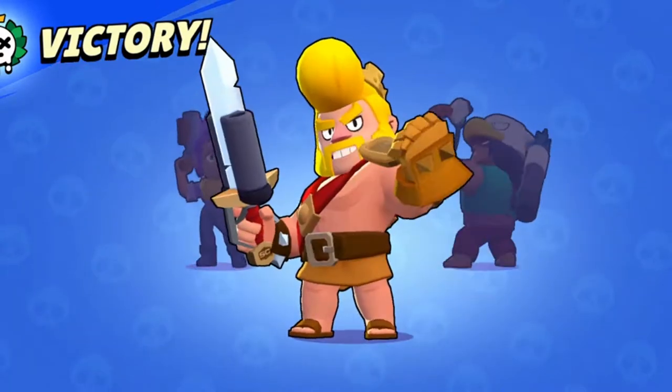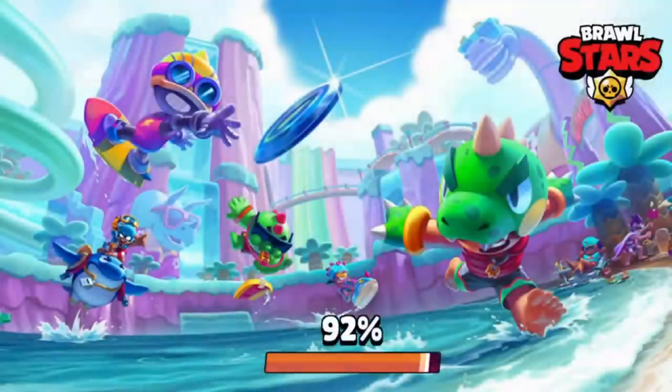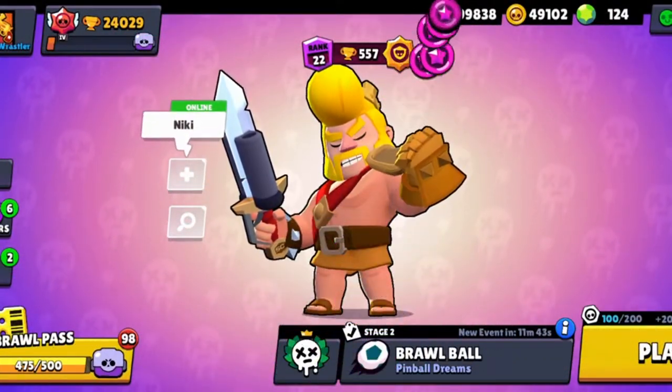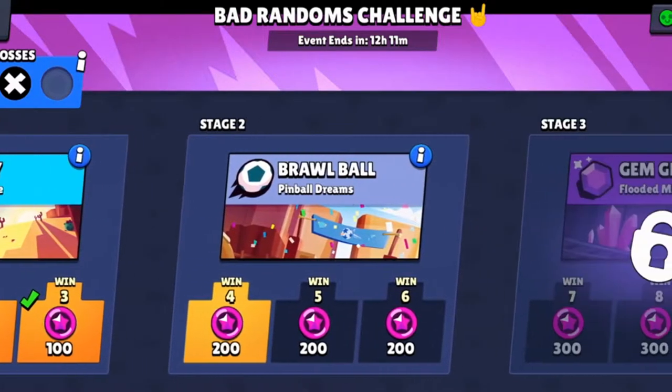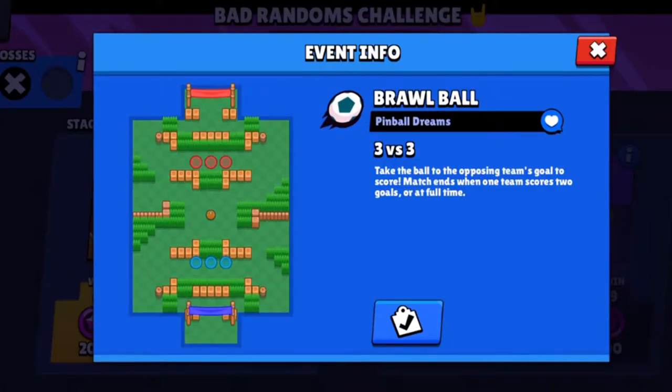That's quite an easy victory on Bounty Snake Prairie. After three good wins in the Bounty game mode, we move on to Brawl Ball on the map Pinball Dreams. We're getting closer to getting that skin.